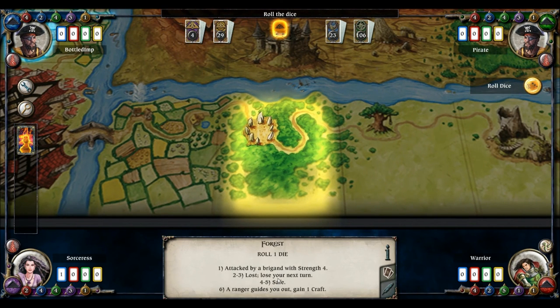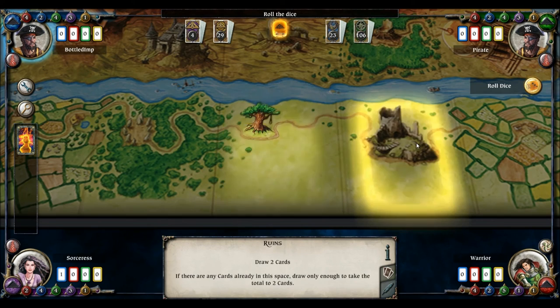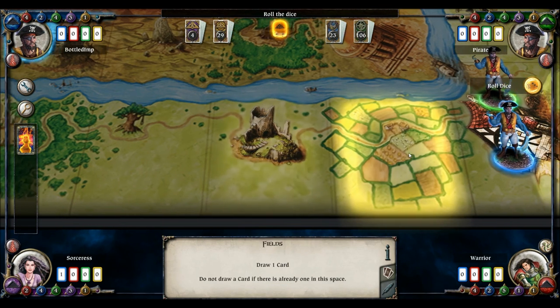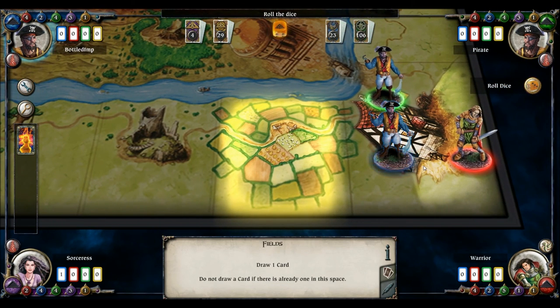The forest is like the crags but instead of a strength, a ranger guides you to safety and you gain a craft. The ruins draw two cards — a good way to get more stuff. Hopefully you wouldn't draw two monsters, because if you draw two of the same type they unite and fight you together, which is quite hard. But hopefully you'll get two objects. Draw one card in the field and we're back.